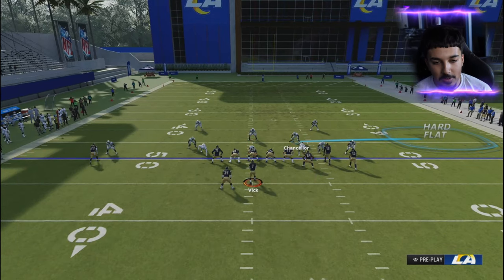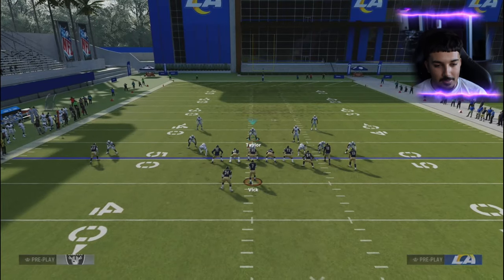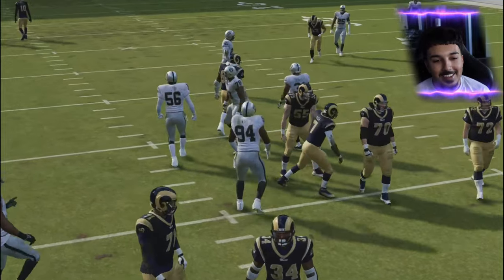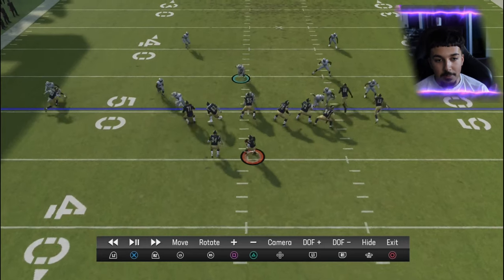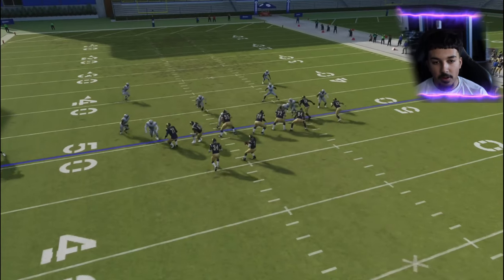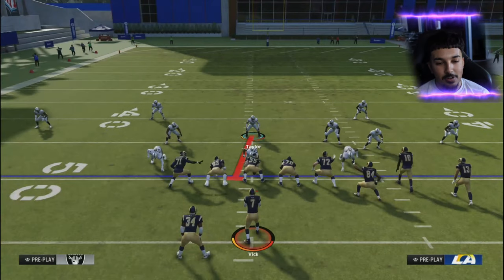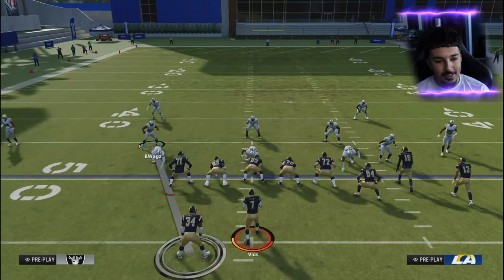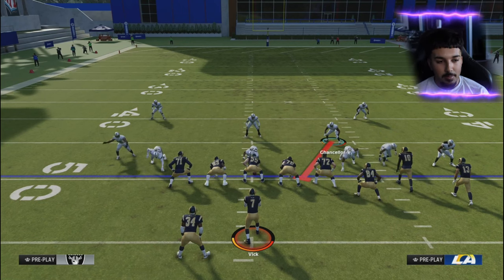Even if they block the running back, this blitz is still going to scream. You're consistently getting nasty dual edge double loop pressure. This blitz is insane and a lot of comp players can't pick it up. Once more: press, blitz, contain. If you want to send six you can. Make sure your user blitzes and uses that drop-down trick. Even with max protection, we're still getting pressure.